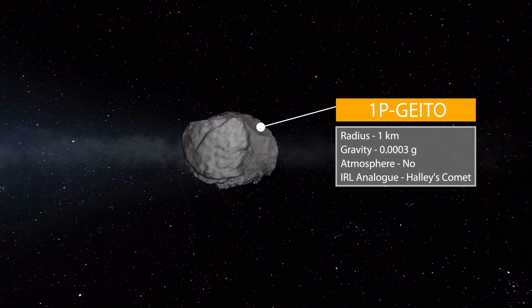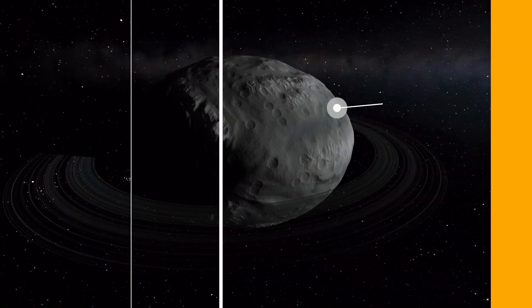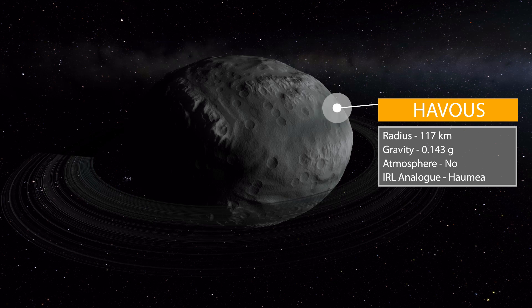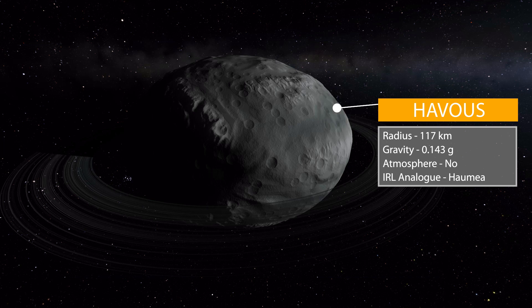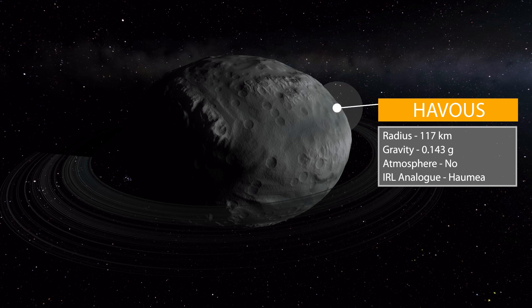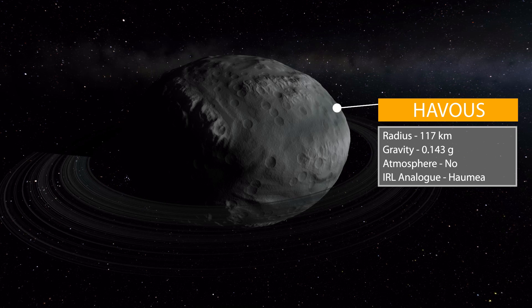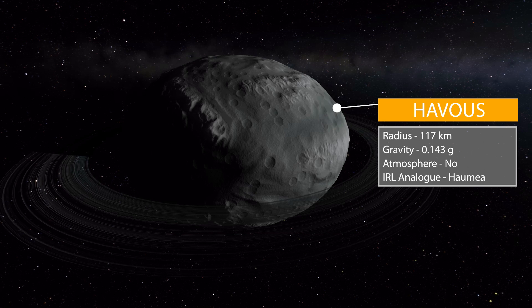Next we have by far my favorite of the celestial bodies in this pack: Havis. It's quite a bit larger than we've seen previously at 117 kilometers in radius with a gravity of 0.143 g's, no atmosphere, and its real world analog being Haumea. I love it because not only is it a weird oblong shape, but again it has a freaking ring, and that is just gorgeous.